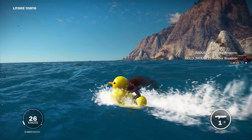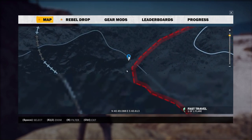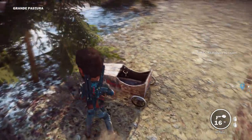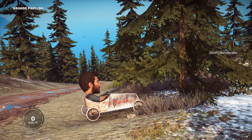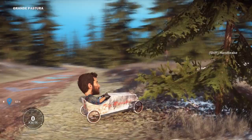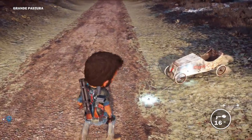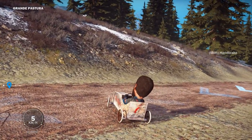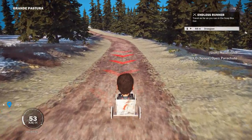The next easter egg I'm really excited about is in the mountains of Grande Pastora, right at the top of the map on this little road here. There is actually a little soapbox car, and what's cool about this easter egg is there's actually a challenge with it. Let's get in this thing and try not to kill ourselves. This big head mode just adds so much. This is an unpowered car, so you kind of got to just turn it to get it set up. You know what, this is taking way too long — let's do it the quick way. Now this thing should be set up to go.